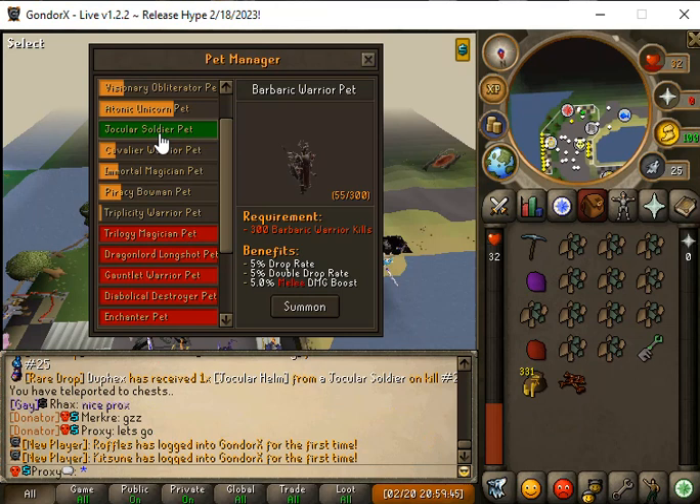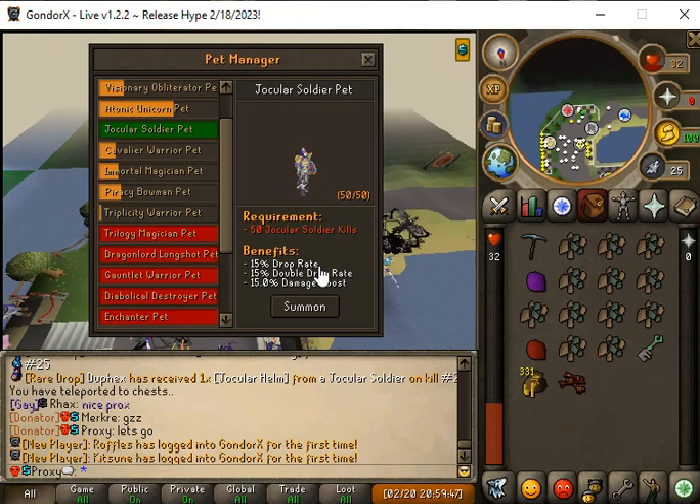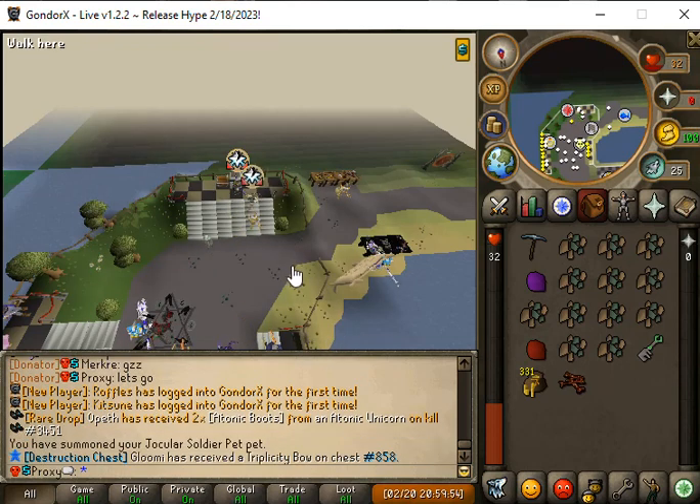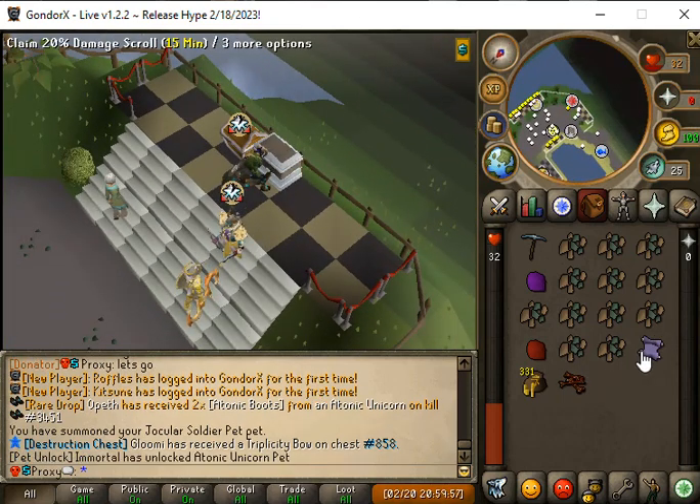We just unlocked the jugular pet! It gives 15% drop rate, 15% double drop rate, and a 15% damage boost, which will definitely help a lot. Let's go ahead and summon that. We open a destruction chest and get a 20% damage scroll.